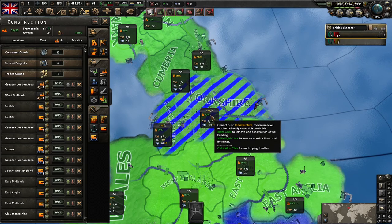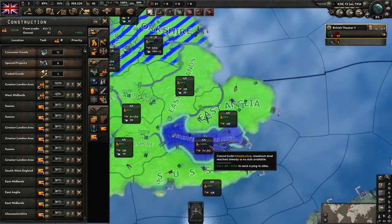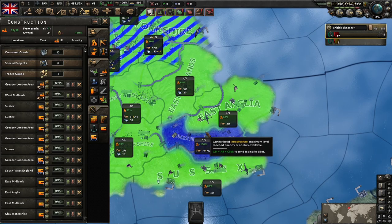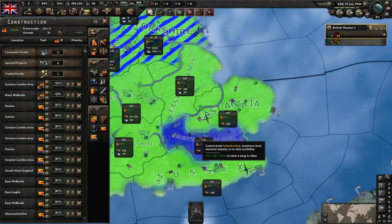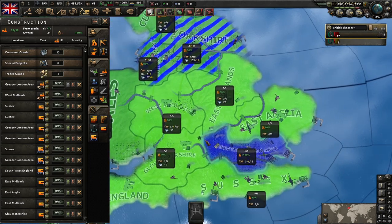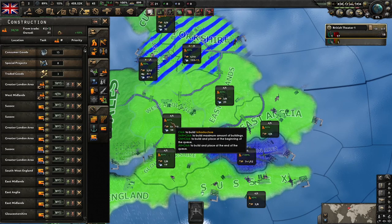The other thing this bonus applies to is building in the state. If I build in the Greater London area with its 100% infrastructure, that provides a 100% bonus to local construction speed for all construction projects in the Greater London area. That's really useful — if you build up infrastructure in the early game it often doesn't pay off until way later, but particularly in states with huge numbers of building slots by the end of the game, paying for infrastructure early can be a gamble that pays off very well if you can hold your home states.